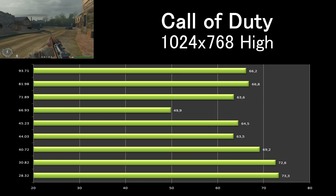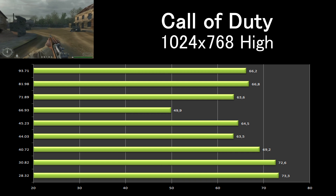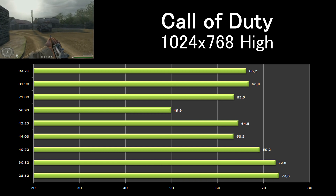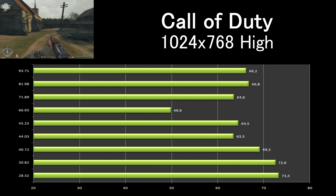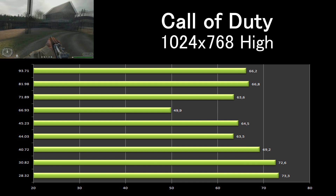We benchmarked Call of Duty on the multiplayer map called Dawnville. Surprisingly, the oldest drivers perform the best. The worst driver for this game is 66.93.